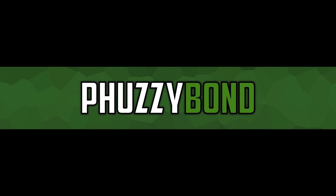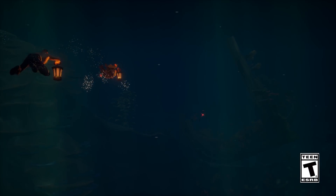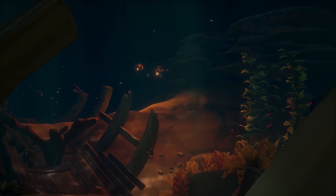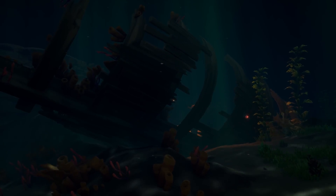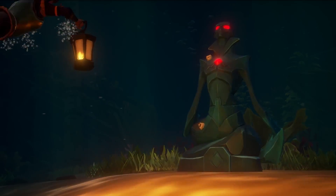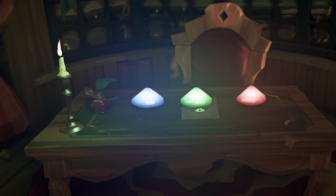Stay tuned! Mermaids are cursed statues that were introduced to Sea of Thieves back in July of 2018. At the time, you were only required to destroy the mermaids so you could complete the Sunken Curse Commendations, but they did not have a gem spawn after you destroyed them. As for Shrouded Spoils, mermaids were reintroduced with the addition of three gems: Sapphire, Emerald, and Ruby.